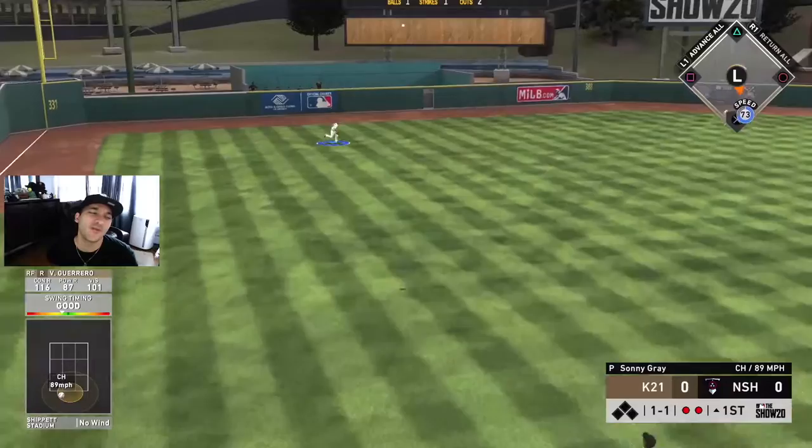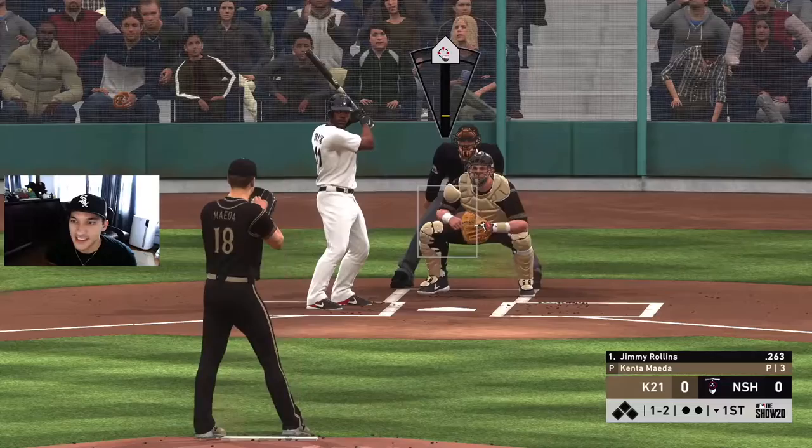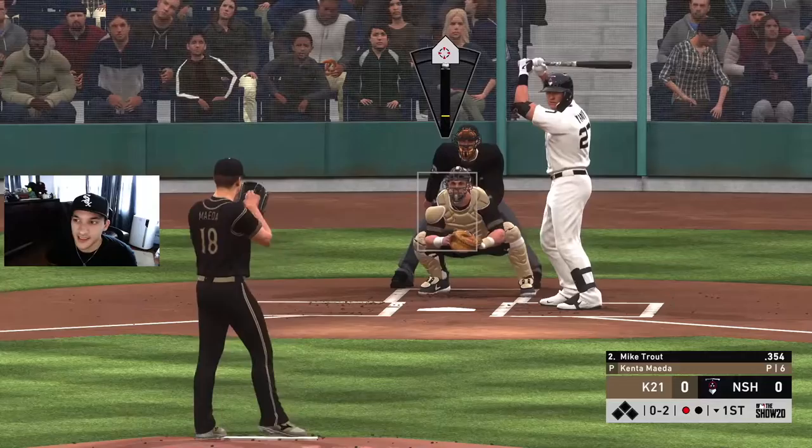Vlady - oh man, we went down low for that, but that's Vlady, that's what he was born to do. Not a bad swing, just didn't go our way. We got to figure out what the strikeout pitch is gonna be. Inside slider - oh, swing and a miss, kind of a check swing. Doesn't matter, first man's out.